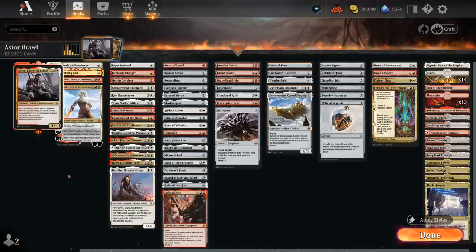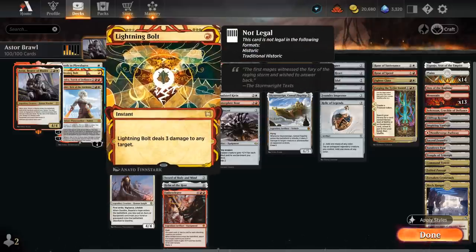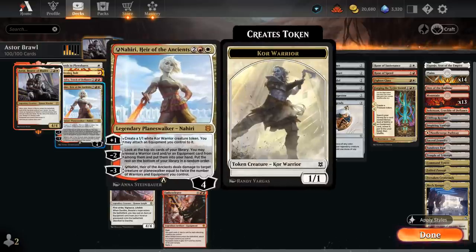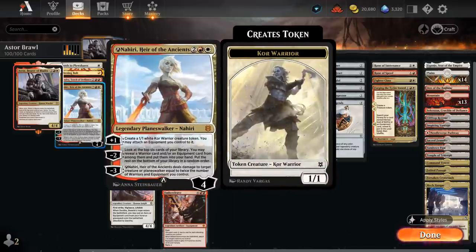Starting with removal — there's not much of it, but Swords to Plowshares is too good to ignore. Lightning Bolt deals 3 to any target. Chandra can deal 4 damage to a creature and then generate more mana with the plus 1. Nahiri, updated with Alchemy, can minus 3 and deal damage to a target creature or planeswalker equal to twice the number of warriors and equipment we control. With tons of warriors throughout the deck, Astor also a warrior, this can often kill whatever we want. The plus 1 makes a 1/1 token we can equip right away for free, which can come in handy, and the minus 2 provides additional card advantage.